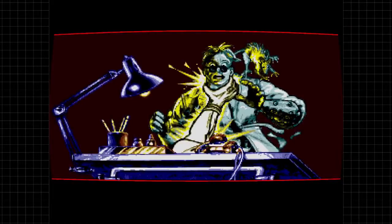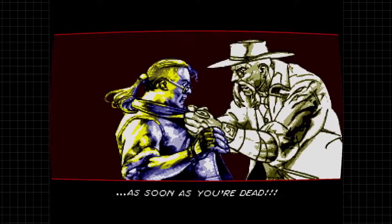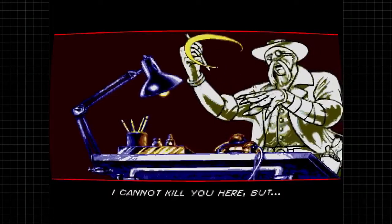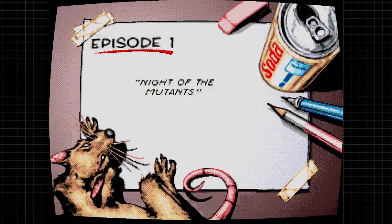As you can see here, you have the main character, who is Sketch Turner, working at his art table when one of his creations comes to life and threatens to kill him. And in order to free himself, the bad guy is sucking Sketch into his own comic book world.